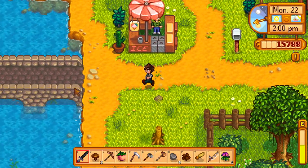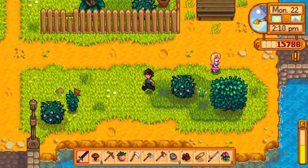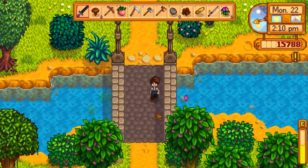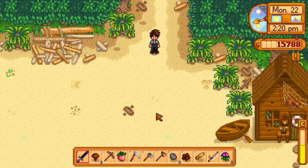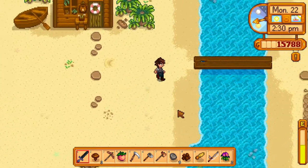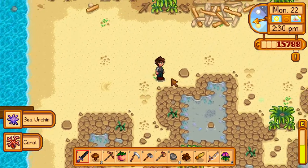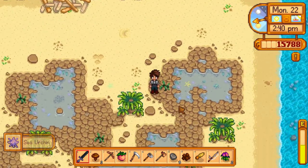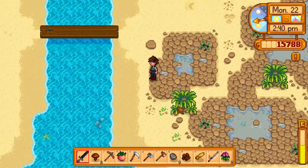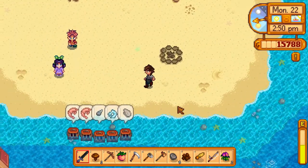Now that we're finally done delivering all that stuff to the museum, maybe we can do a little bit of inventory management. Then we can go back to the farm and start chopping down some trees because we really need the wood. It's the only thing holding us back at the moment — we need more storage and we definitely need the silo if we want to clear the grass from the farm in an efficient and productive way.